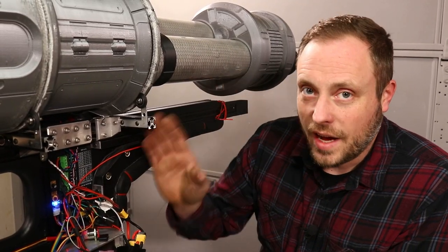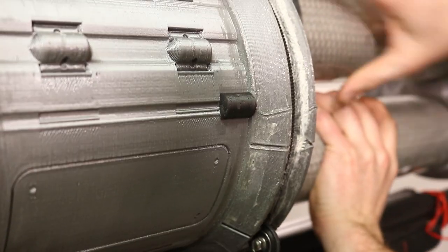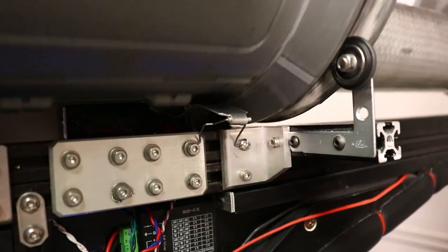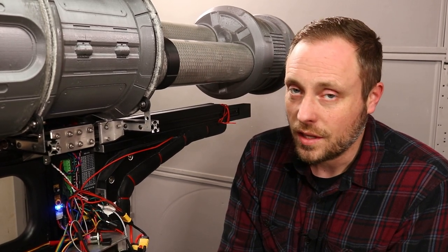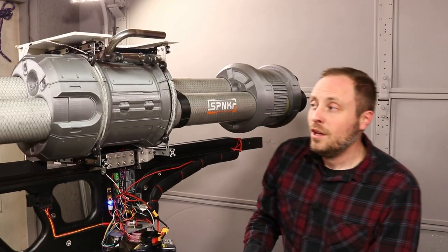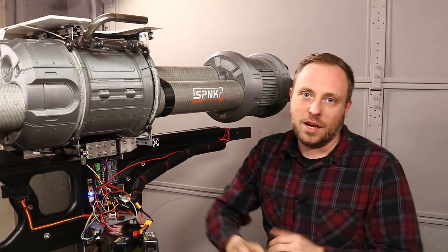The launcher can find its exact position because of this limit switch. When the cylinder rotates, there's a limit lump that comes down and pushes that switch, and when it comes off of that switch and it's released, it knows it's in the right position — which is extremely important for all of the functions that this launcher has. Like when I reload this thing, because there's no way I'm going to put it in the exact right position every time when it gets reloaded.